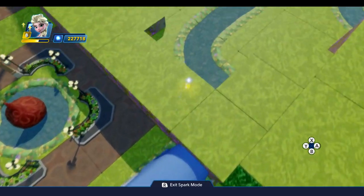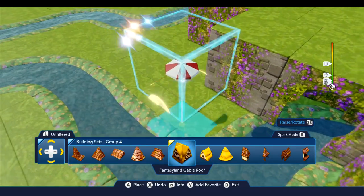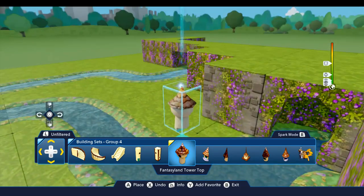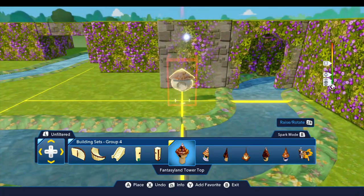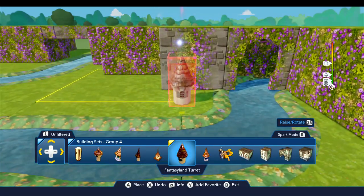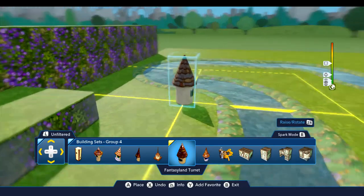Inside the Storybook Land Canal we need some little sets to build in here. Since we don't have a lot of little buildings, I'm going to come down to building sets group four, and if we scroll to the right we've got these little tower tops that can kind of serve as little building pieces. Let me grab my screenshot that shows where I'm positioning these. We're going to place one here like this, and then we've also got another little one here that we can use — that's an option for something a little bit different so it doesn't all look the same. Place that one back here.